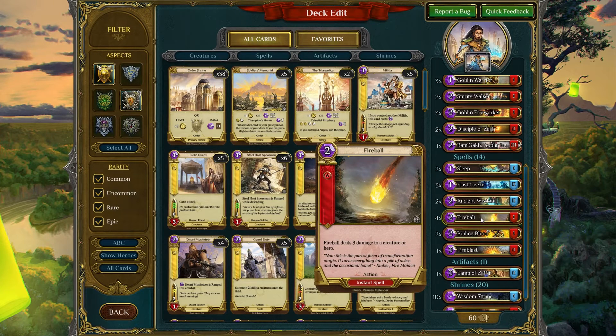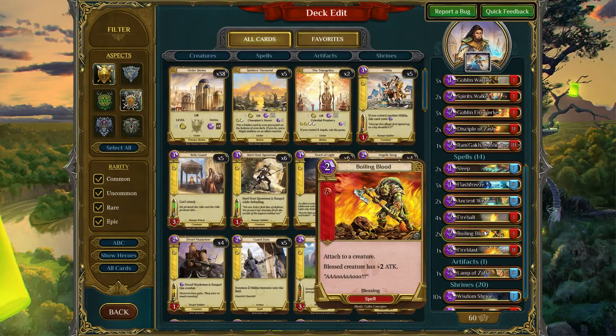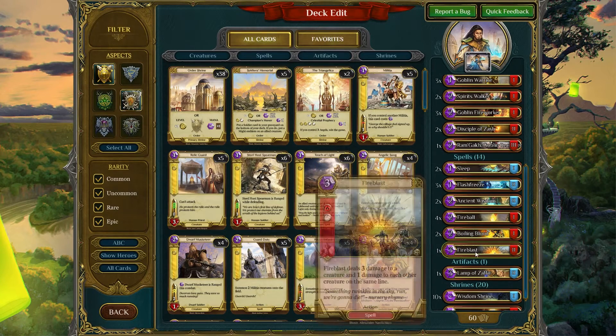Fireball — there are four Fireballs. This is an amazing card and it's also an instant action, so you can use this spell on your turn or your opponent's turn. It costs two mana, requires only one Rage level, and it does three damage to a creature or hero. It's extremely versatile — you'll find a million different ways to use it. Two Boiling Bloods: the blessed creature gets plus two attack. It's helpful when you need a creature to trade that can't quite trade on its own, or to push in a little extra damage to finish the hero off. One Fire Blast — you can think of this as a Fireball because it does three damage to a creature, so in a sense you have five Fireballs in this deck. However, it also does one damage to other creatures on the same line, so in some situations you may actually get a two-for-one or a three-for-one.